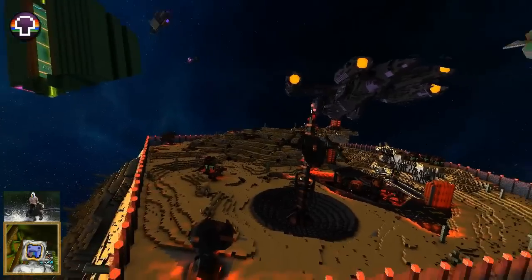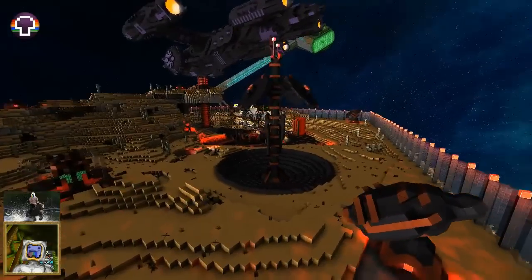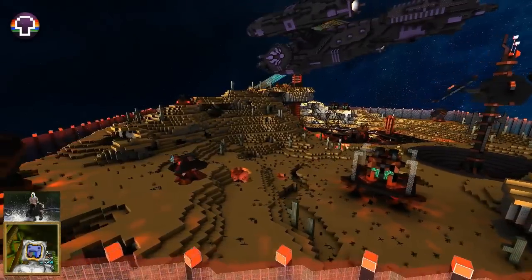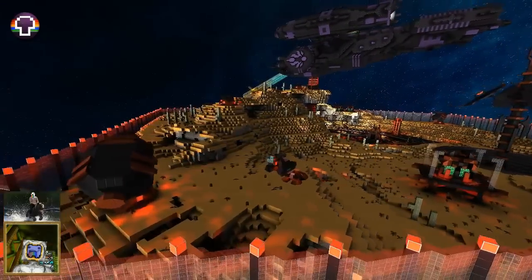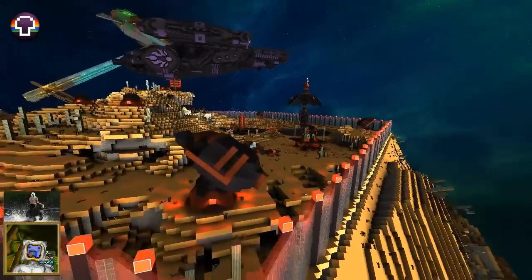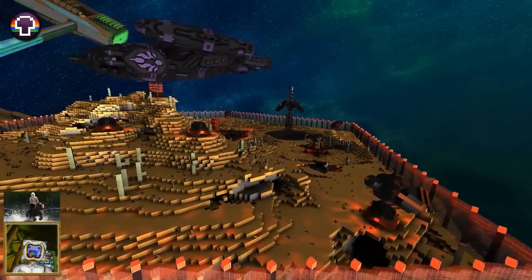It looks like it's about to fall. This little trick I'm doing here was discovered by Sabre — if you go past the plate sideways like this but you don't actually go over the edge of the plate you're looking at, you won't be affected by its gravity.